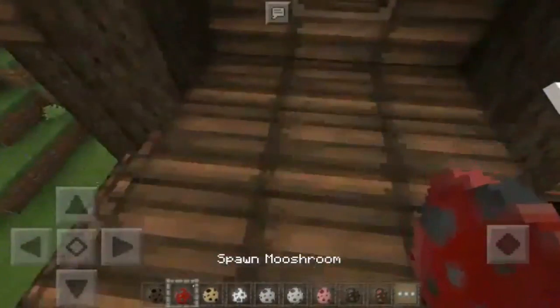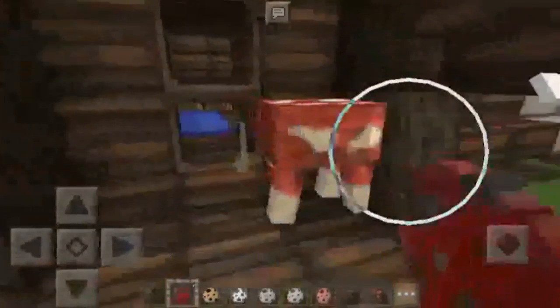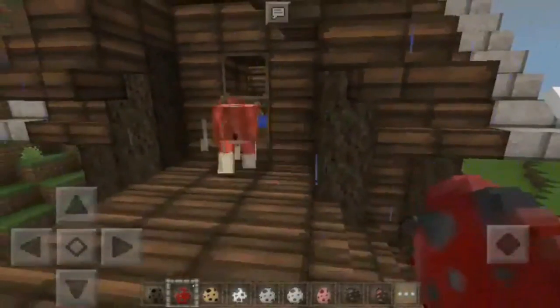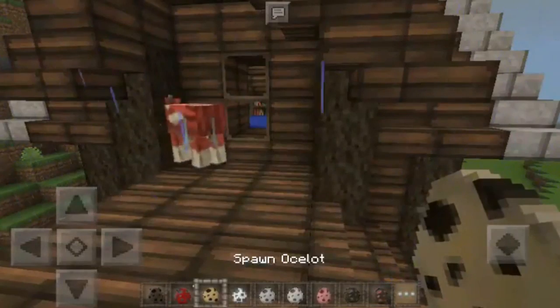We are back right now. I'm gonna spawn another creature — it's called a mooshroom. It's like a red mushroom cow. That's cool. The one thing I am noticing is that there's no mushrooms on the back.